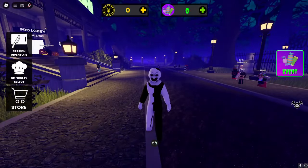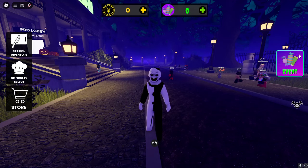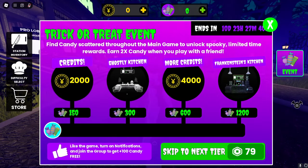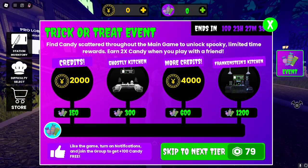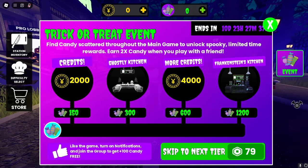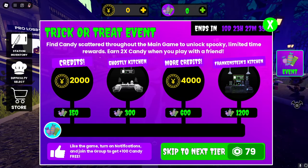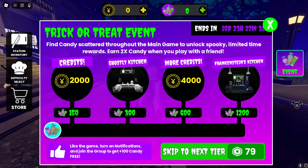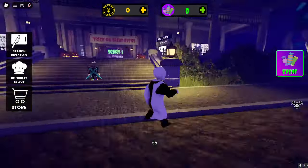You're going to want to click on Events right here. Once this pops up, you're going to see this stuff. Once you get 1,200 candies you will get the badge, which I'm pretty sure is how this works. You can get candy by playing the game — it's scattered around the main game — and you can get in-game items too, which is pretty nice.